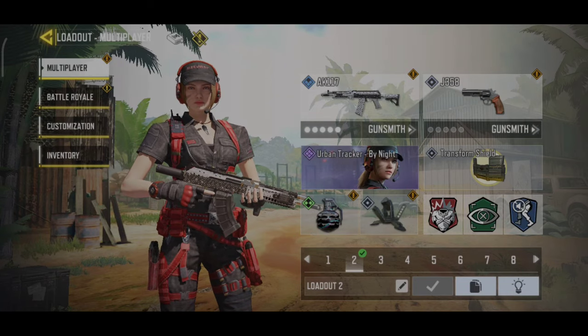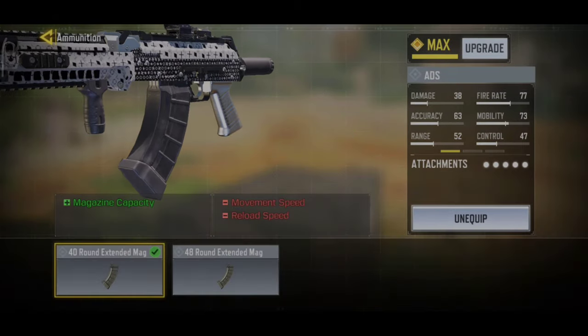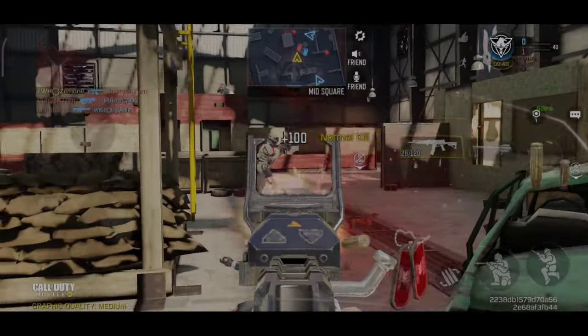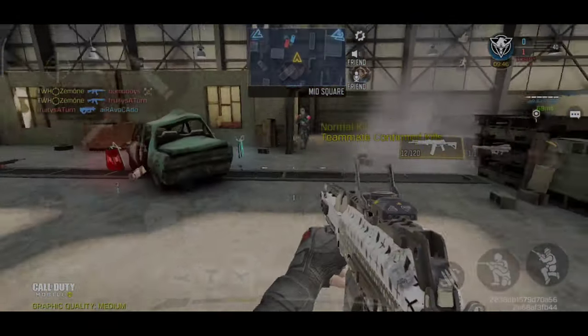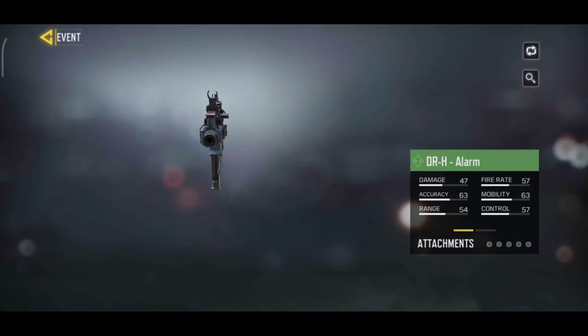Let's load out — you can use this assault rifle, this ammunition, and these other attachments. Let's start the game. We will kill 40 enemies to complete the task and complete the Alarm Cam reward.